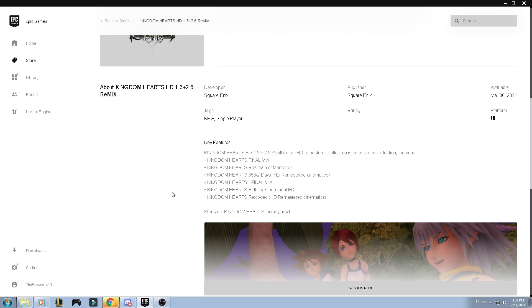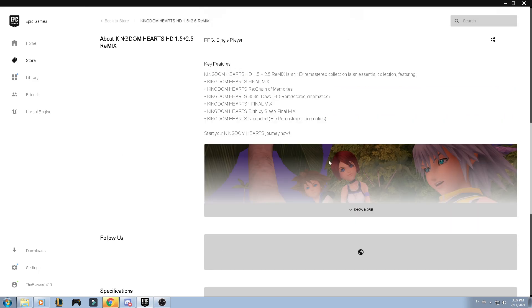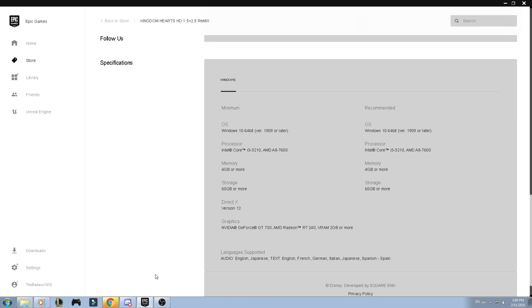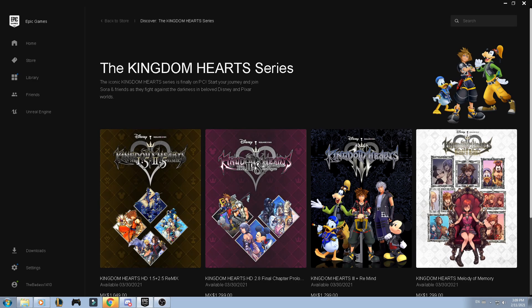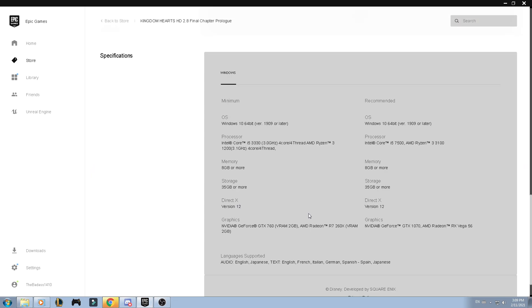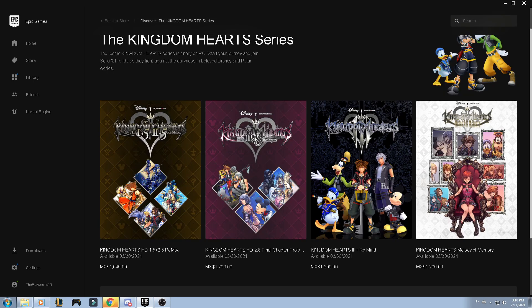For the older Kingdom Hearts games, the requirements are much, much lower. You just need Windows 10 and a basic setup — the GPU situation is not demanding at all, just 2 gigabytes or more, because those are older games with old graphics. You don't need a powerful PC to run the older Kingdom Hearts. Now for 2.8, just because of Kingdom Hearts 0.2, it requires the same specs as Kingdom Hearts 3 — and it's actually telling you that you need DirectX version 12. The other older one only needs DirectX 11. This one requires DirectX 12 — that's kind of weird.